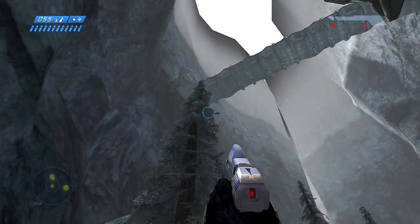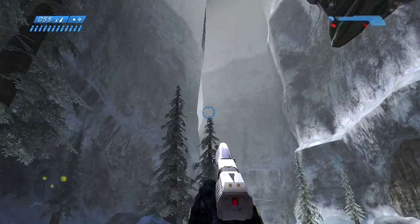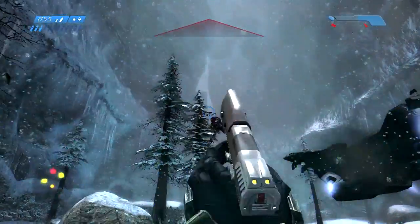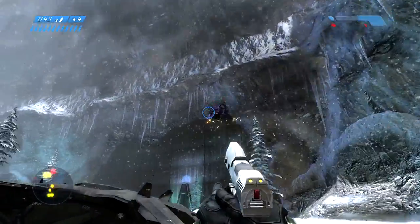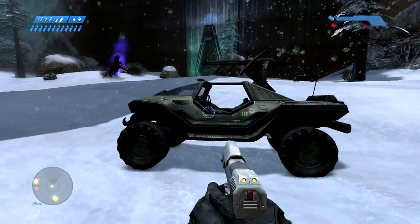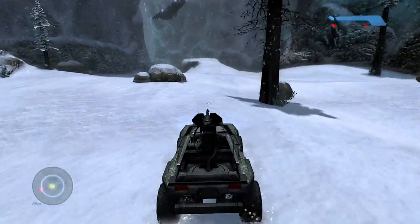I'll just speed the rest of this video up. If you're playing on Heroic or Legendary, you're going to want to take down this banshee right here because it can give you problems and it can kill you, so I would recommend taking that out. Then this pelican will drop off a warthog right here — you just want to wait for that. Hop in that bad boy, and I'm just going to fast forward the rest of this level so you can see where to go.